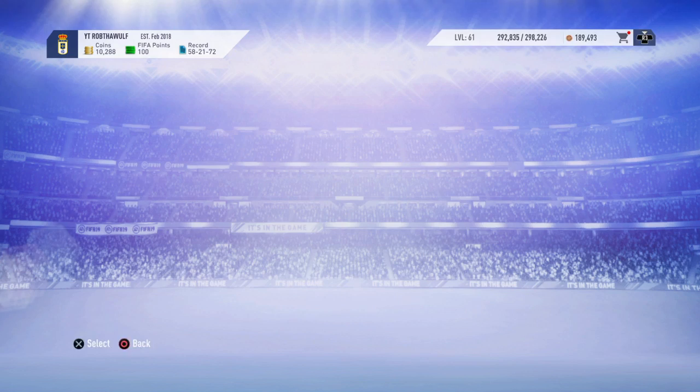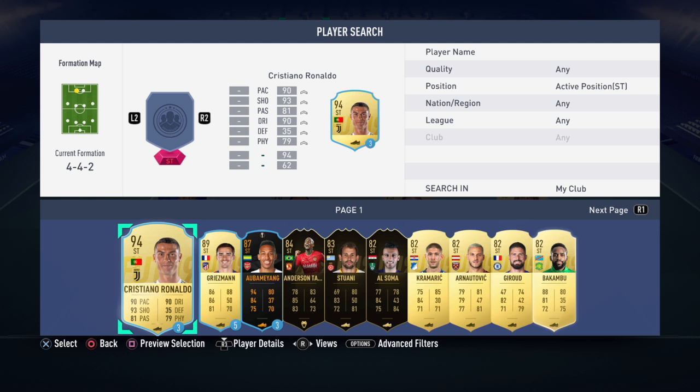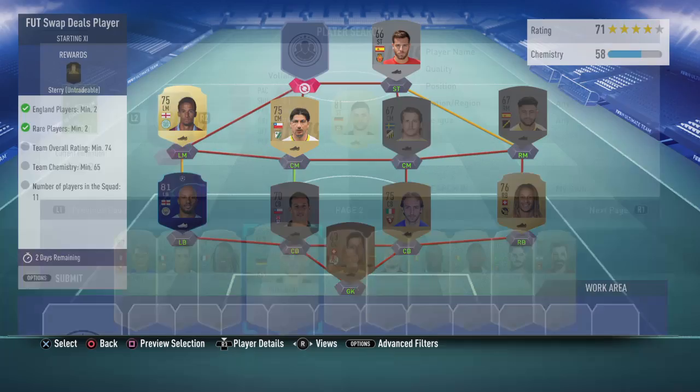They released the SBC for the Footswap Deals players. I already made this whole SBC - at least I thought I did. I think I had Nico Castillo in here. Not sure if I could throw in anybody - chemistry won't hit. It needs to be Nico Castillo.